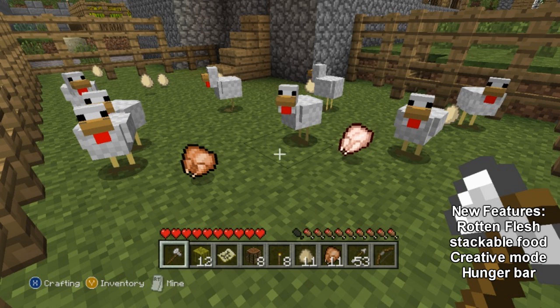PlayXbox Live Arcades also posted an image, and in this image we can see an animal farm. There are chickens in a pen, and the chickens are laying lots of eggs. They are also being killed and harvested for meat — there's a cooked chicken and a raw chicken on the floor. I'm not too sure why there's a cooked chicken on the floor; the only thing I can assume is that the player dropped it to show that you can get meat from chickens.